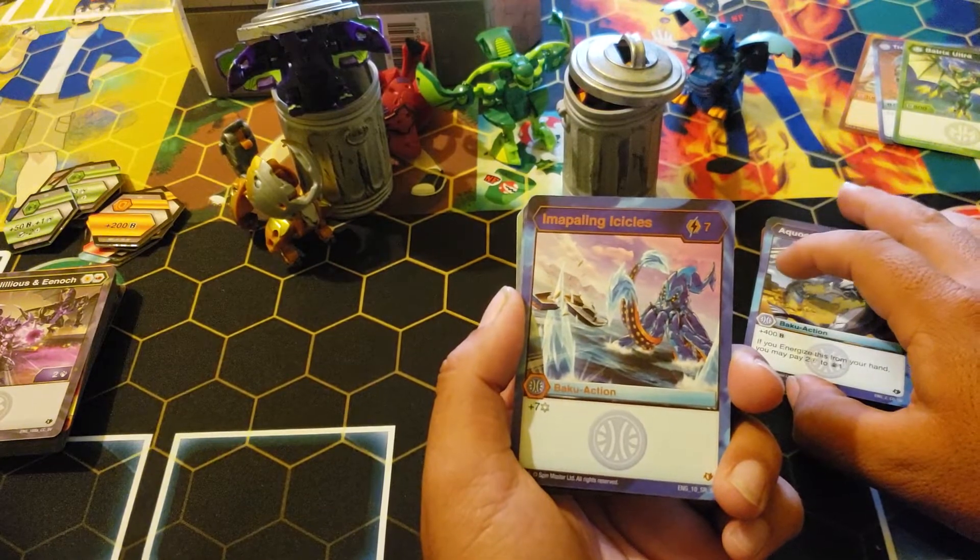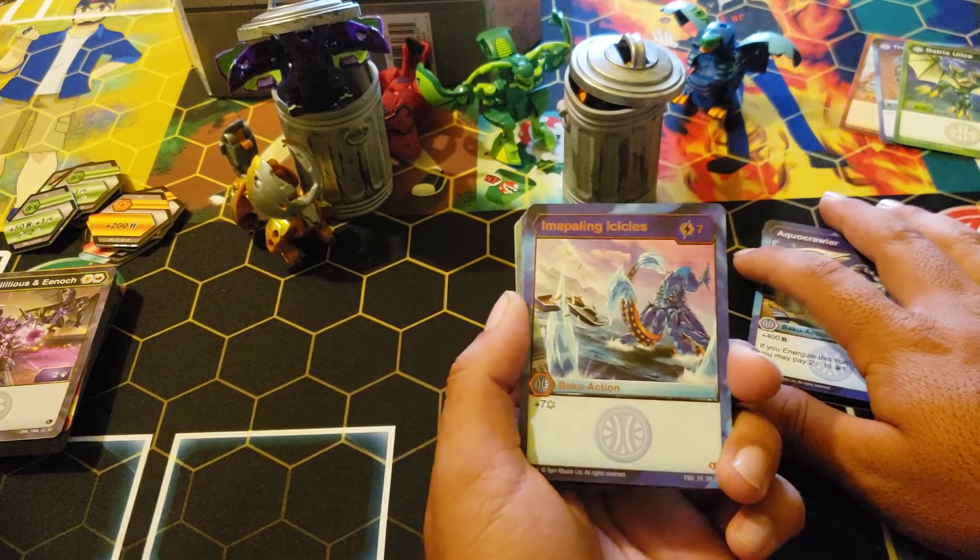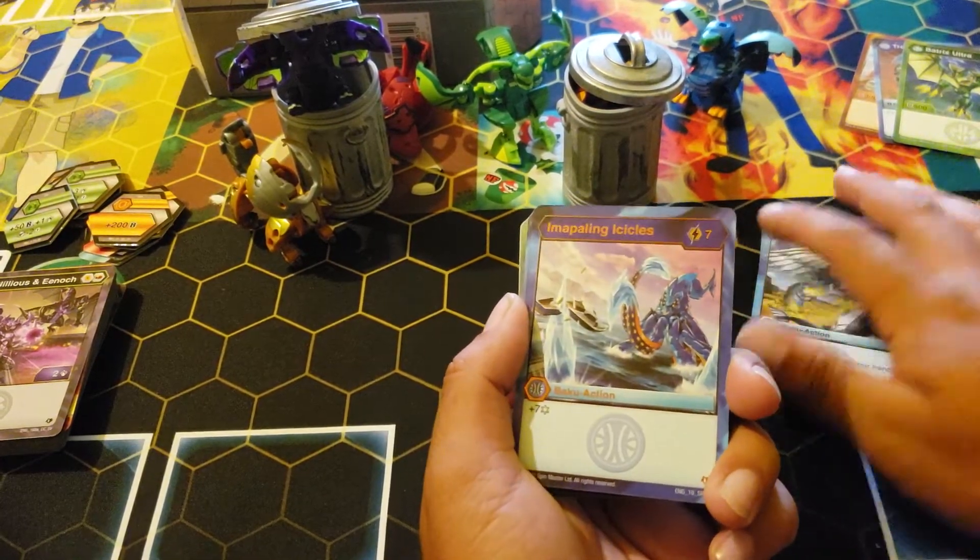Impaling Icicles — I like the name and artwork. Seven cost, seven frost strike. This should have been a common though, but hey, who cares.